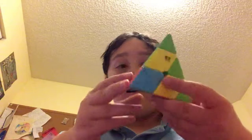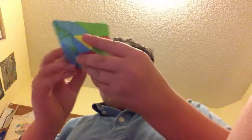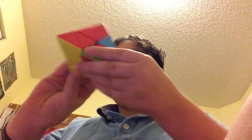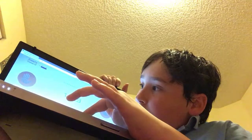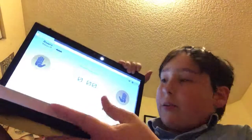Time for the second pyraminx solve. I did an inspection and it's not looking too good — but whatever. Starting the timer: three, two, one. Oh god — okay. Why am I doing so bad? 11.63. Oh — that started another one; I'm going to delete that off the timer. So the two times are 11.63 and 12.33, average is 11.98.